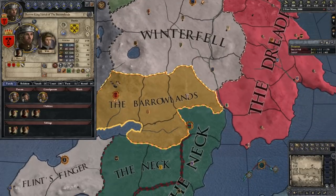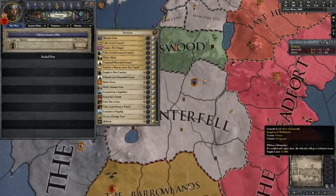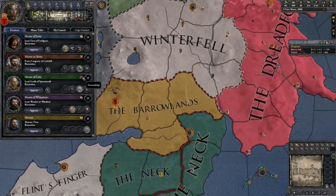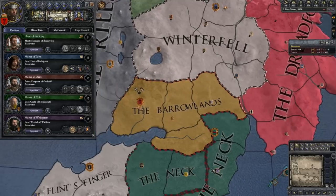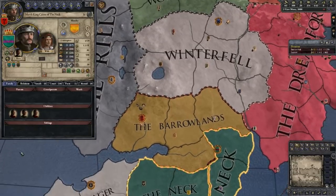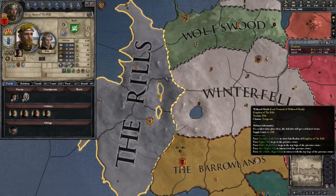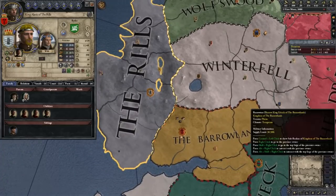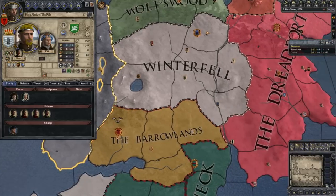That way we can do a council action — if we get enough money we can call a Grand Invasion, which gives us a casus belli to take any kingdom. Right now though we should have our Master of Laws fabricating a claim. He has a really good claim fabrication chance. I kind of want to take the Neck all as one kingdom, but I think I might save that invasion casus belli for the Ryswells, because that gives us coastline — even though we have three already — and it has a lot of land.